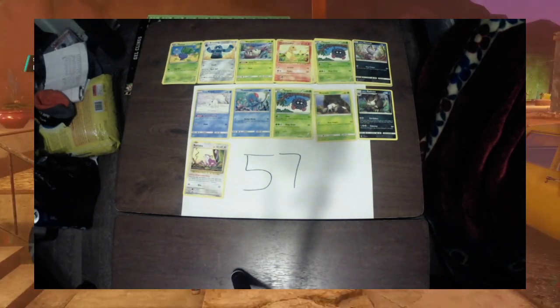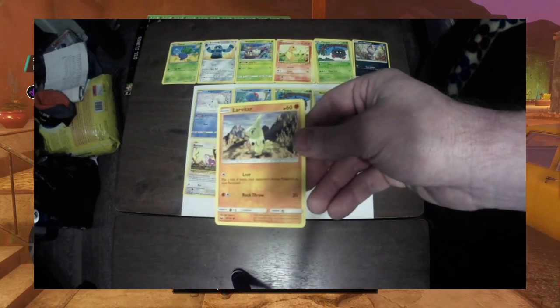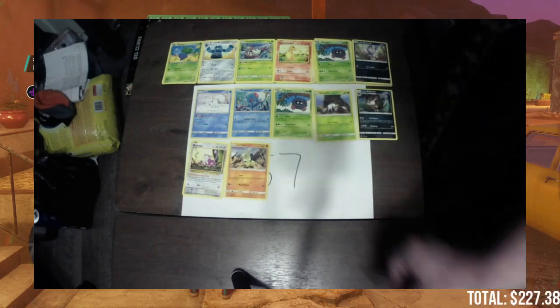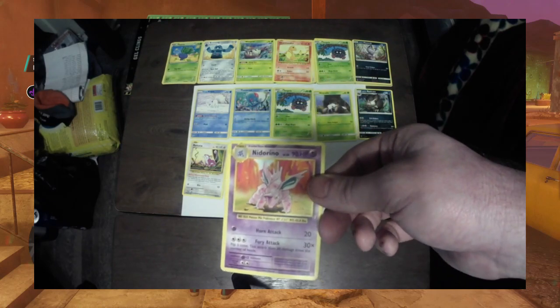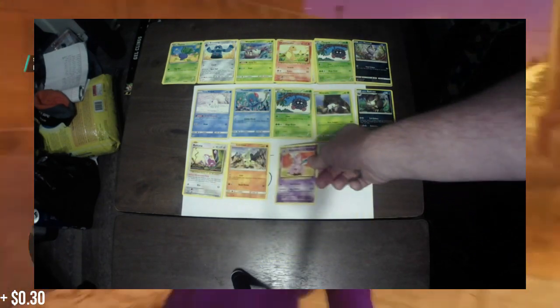Next up we have a Larvitar, 74 out of 168, current value is 21 cents. Next up we have a Nidorino, 44 out of 108, valued at 30 cents.